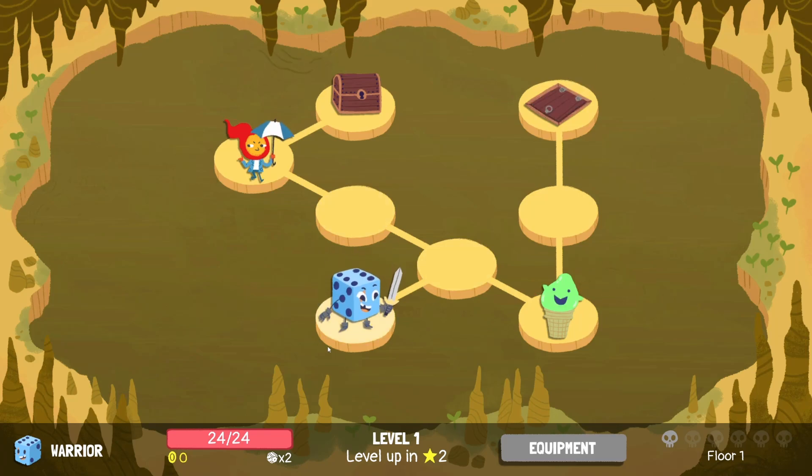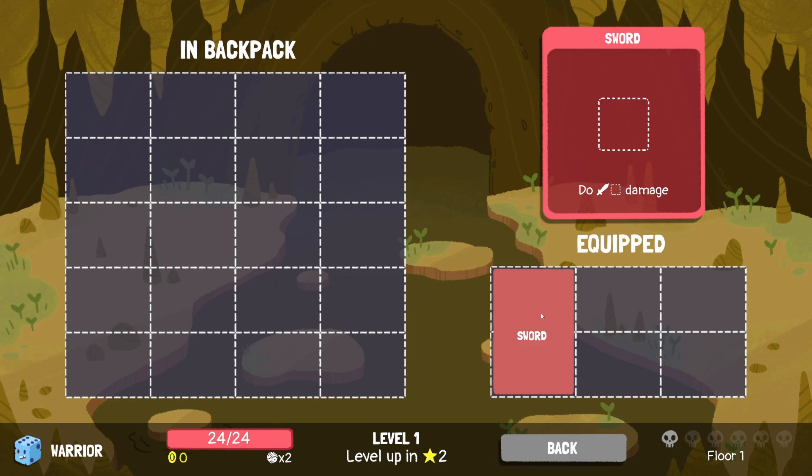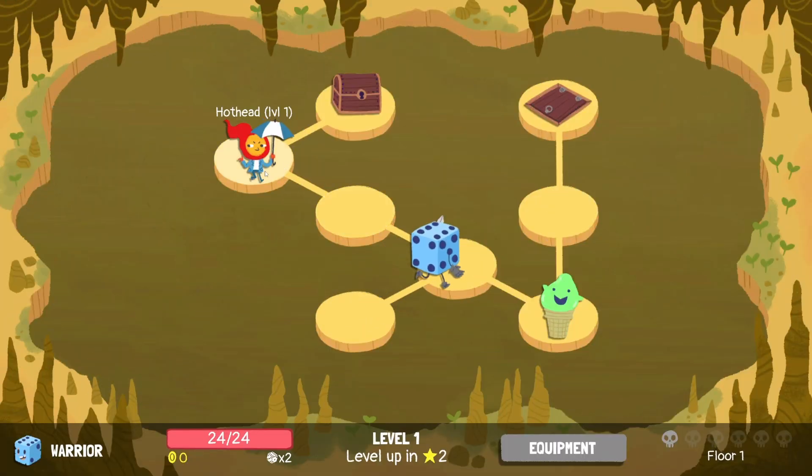So as you can see here, we're a little dice. We've got our health bar, our gold, the number of dice that we can roll each round and when we can level up. We've got some starting equipment, which just happens to be a sword, where we're going to roll some dice. We'll roll our two dice and place them in these equipment slots over here.